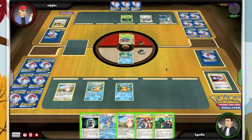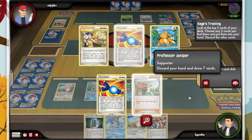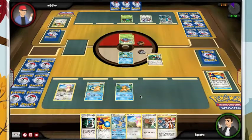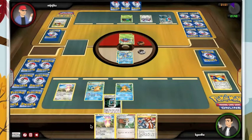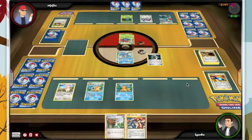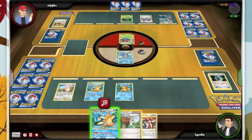He's gonna go for the second Oddish. He's gonna make me fight through this Gloom. There's our Candy, there's our Juniper. Now I feel a little more comfortable using Juniper. Unfortunately he has a three retreat cost. We're just gonna try and get set up here and we'll grab the Floatzel. He's got two energy here, so we are hurting, that's for sure.